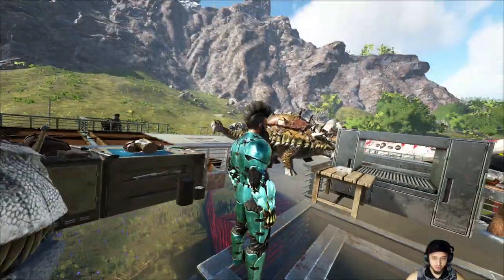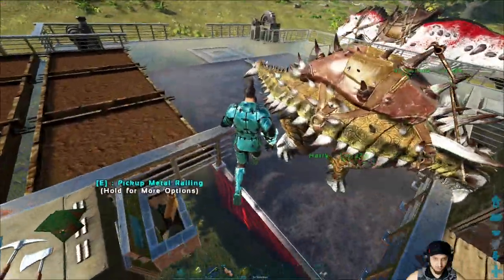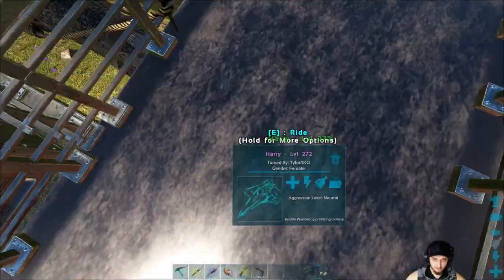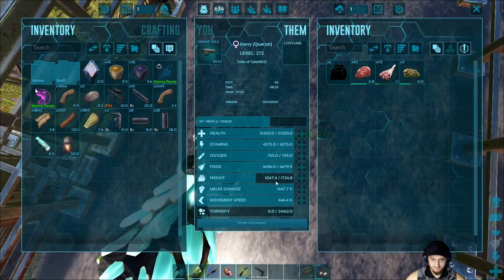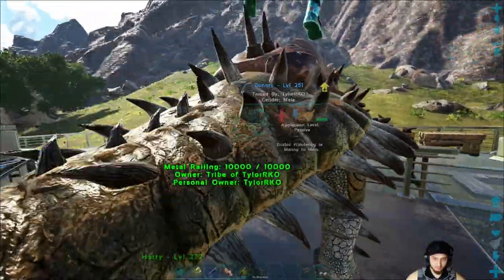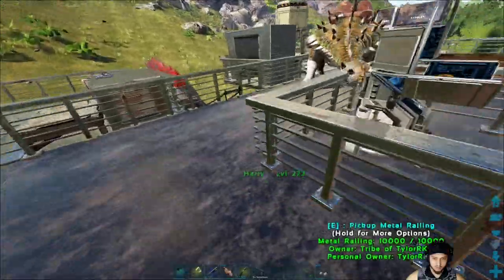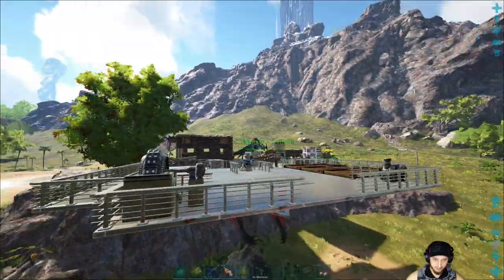We're back and sporting the new look — got a mohawk and a Viking beard. We figured out a couple of things. First off, the Quetzal can move now — we got a mod that adds weight-reduction items you can put in a dino to reduce their carry weight. Just have to make sure there isn't a negative amount or the dino won't be able to move.